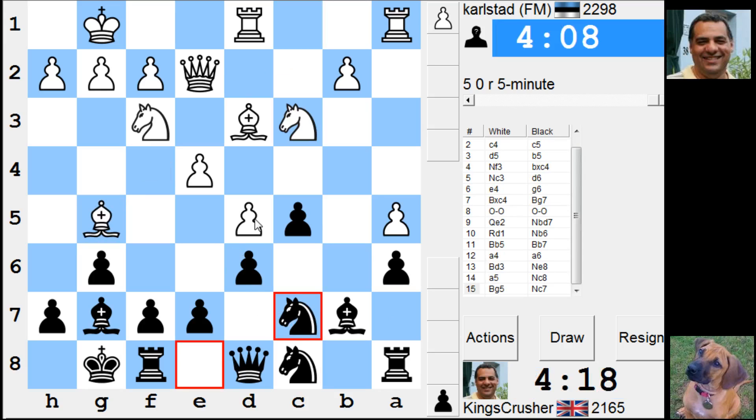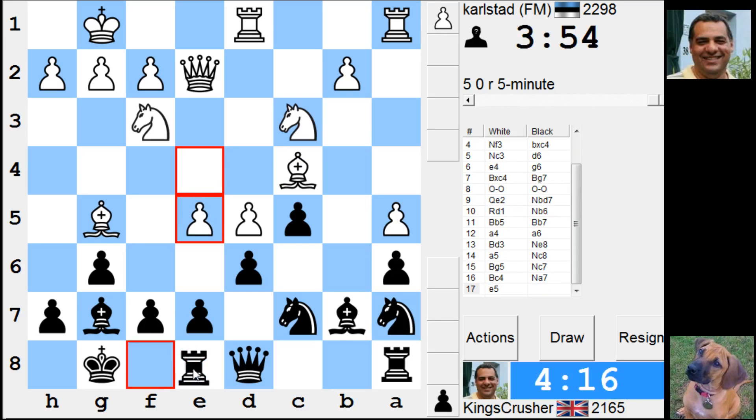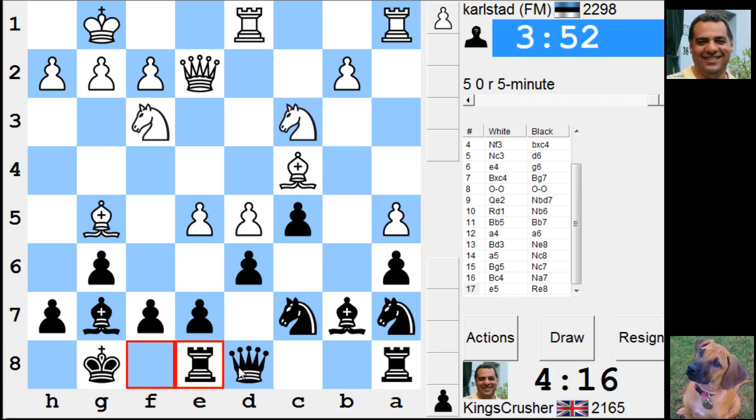E5, knight d5, but he's on e7 - that's a bit dangerous. Knight a7 to b5 - that's an interesting concept. Rook e8, e5 - it's not too scary, I hope. He's going to open up this bishop again.